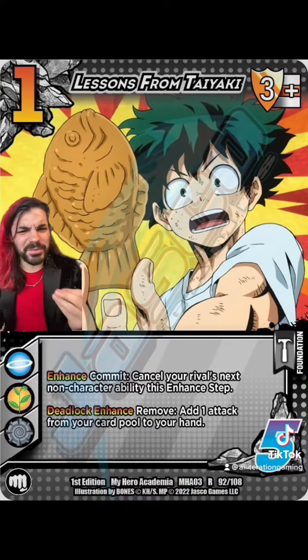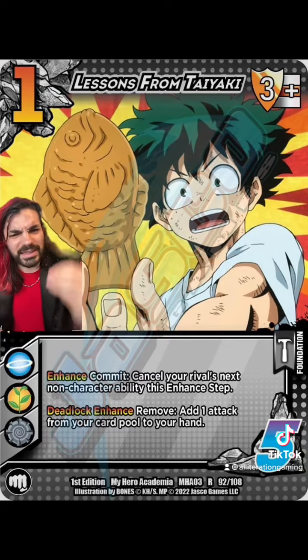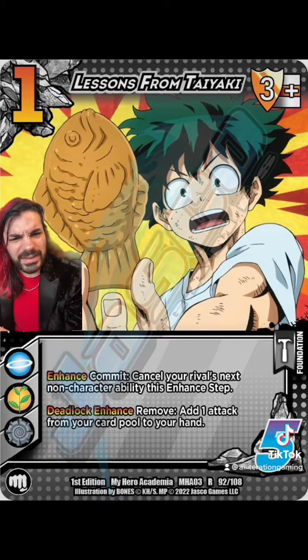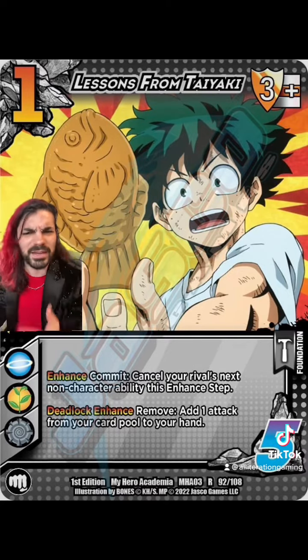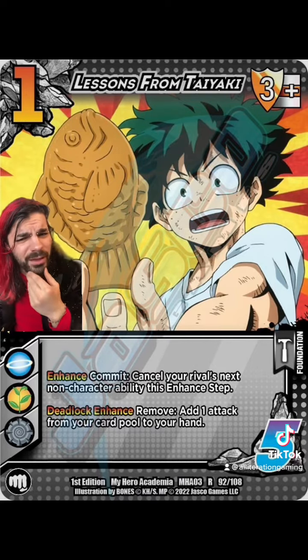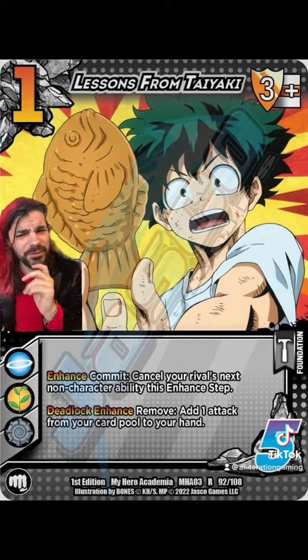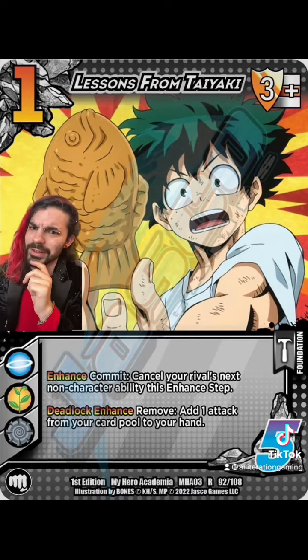And then lastly, we have Lessons from Taiyaki — a really powerful control option for Deku that can cancel your rival's next enhance abilities, alongside a powerful deadlock to just pick up any of the attacks you've already played this turn. Can't help but notice we've traded out the Void symbol as well on this card. Is this a nod to Gran Torino's own Taiyaki card, or are we getting a Deku with Void in the near future?